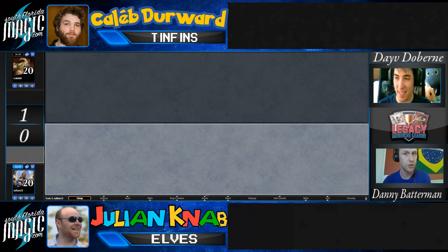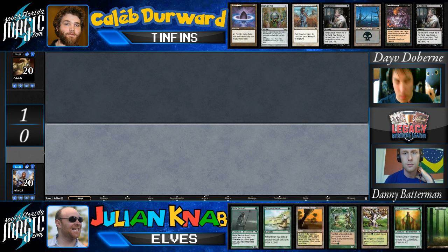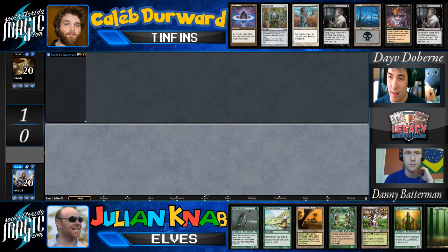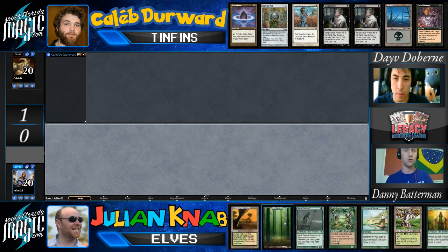My guess is Caleb is bringing in Swords to Plowshares against an all-creature deck. Julian is doing what I thought — bringing in Pithing Needle to shut off Griselbrand, Surgical Extractions for graveyard interaction, and Cabal Therapy plus Thoughtseize for hand disruption. Caleb knows Julian might try to sidestep by using Monastery Mentor as what Ari Lax describes as a 'reverse storm card.' One thing about the Elf deck is it really does have potential to grind, so even if Caleb picks Julian's hand apart, Julian can easily recover.